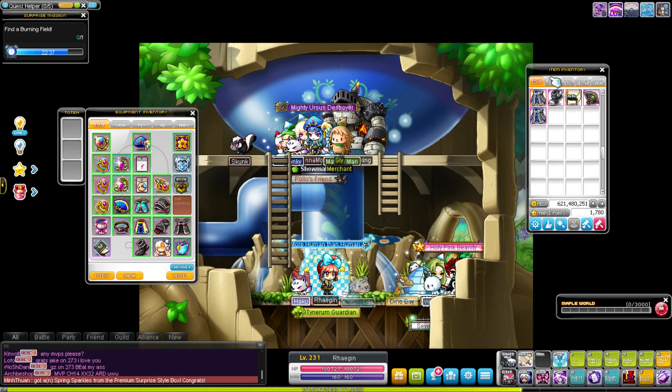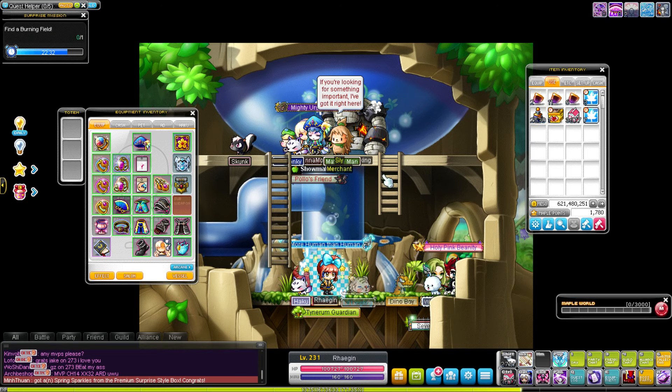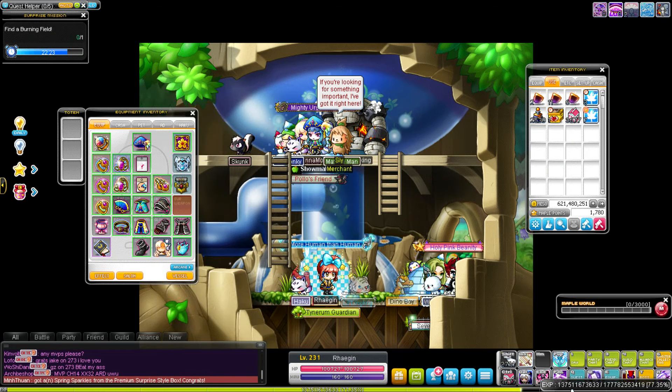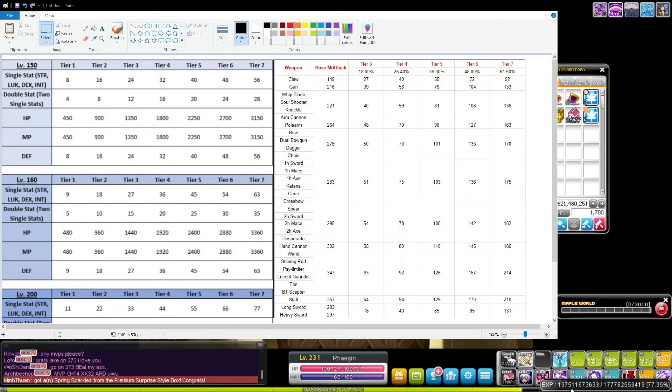That is basically your intro guide to flames. Use it on your equipment, get better stats, improve your range, and increase your damage. If you want to min max, there are more in-depth guides on YouTube. For a general rule: if you get any combination above tier 5 — like 40+ stat or five to six percent all stat with attack — you probably want to keep it. This isn't min-maxing, it's just recognizing when a flame is good enough to move on.